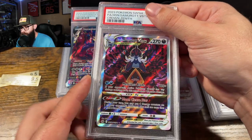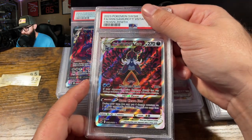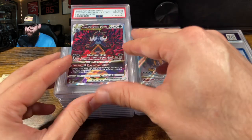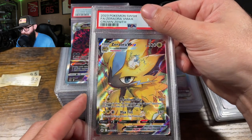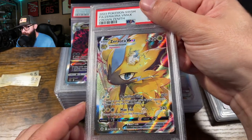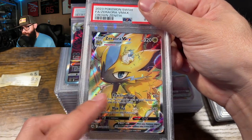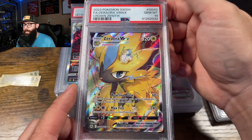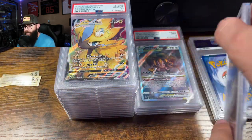Samurott — same thing, looked clean, just like the last one, should be a ten. Yeah, all right — not a bad run here. Let's get back on the ten train. Not the most popular Pokemon, but artwork-wise I absolutely love this card. I love everything going on about it. Looks super clean. Ten — yeah, that doesn't surprise me. That does not surprise me at all.